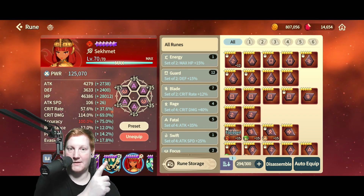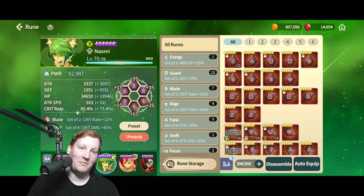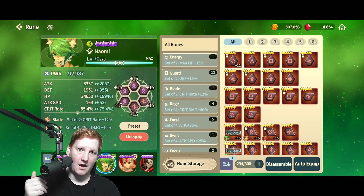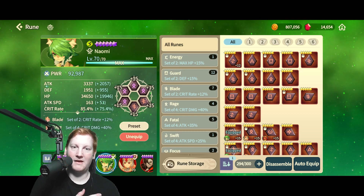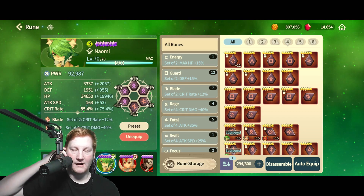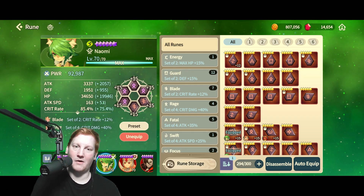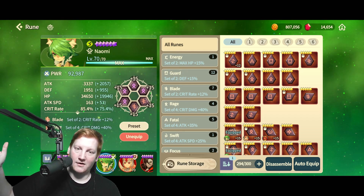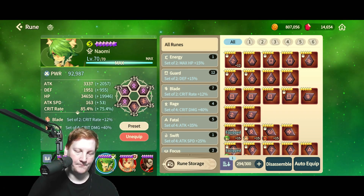With the focus set, you're able to get up to 100% accuracy and make sure you're landing those debuffs. If we take something like Naomi, everyone's going to be using rage and blade sets to hit high crit and high crit damage. But what you really want for her is anywhere in the 40 to 60% range for crit rate, because her passive increases her crit rate based off of debuffs. If I'm doing something like world boss, I bring it down to 20% and jack up the crit damage, because on world boss there are several people all putting debuffs on it and she'll effectively have 100% crit rate.